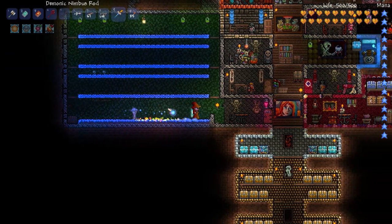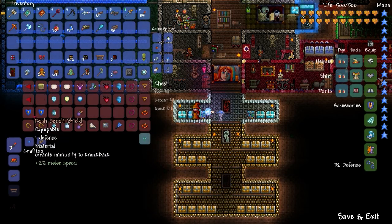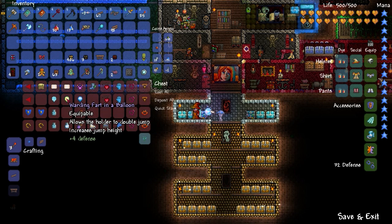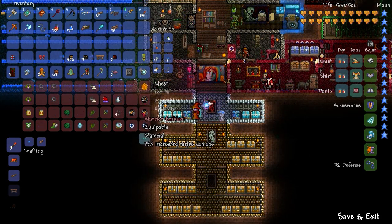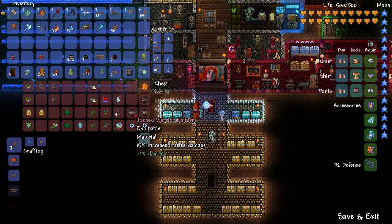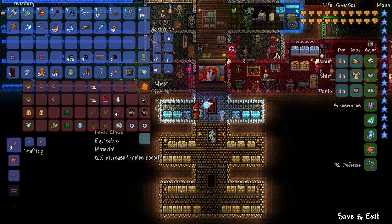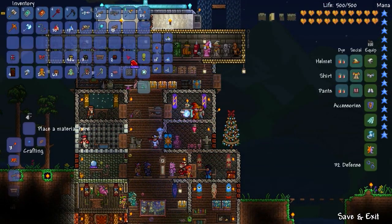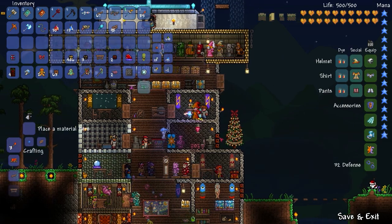Down here is the storage area of the main house. We've got accessories — all sorts of things. Some clown clouds, fart in a bottle, blizzard in a balloon — all sorts of obsolete items I no longer need for the most part. I never got the sorcerer emblem so I could never make the super accessory that requires all three of those. The philosopher's stone is another nice one to combine — that makes a really nice accessory. You can create a Charm of Myths — that's another really good combat-related accessory.